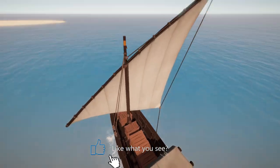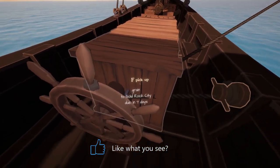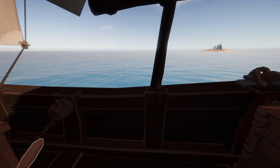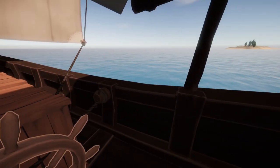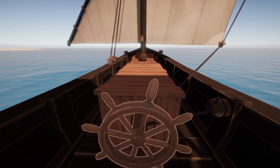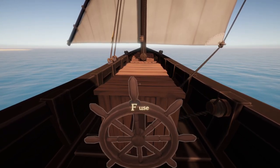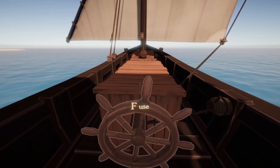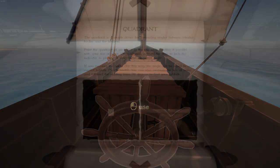Remember to like the video if you want to see more guides like these. Let's get into it! Navigation in Sailwind uses devices and techniques found in the real world during the Golden Age of Sail. The first device we're covering in this guide is the Quadrant.